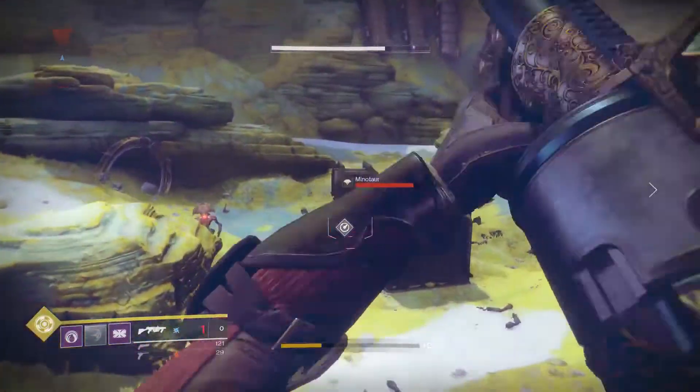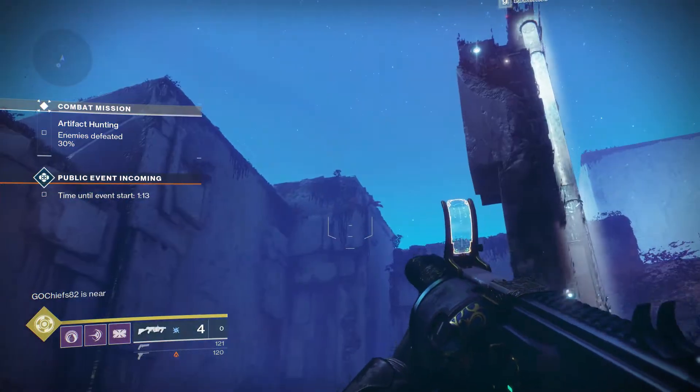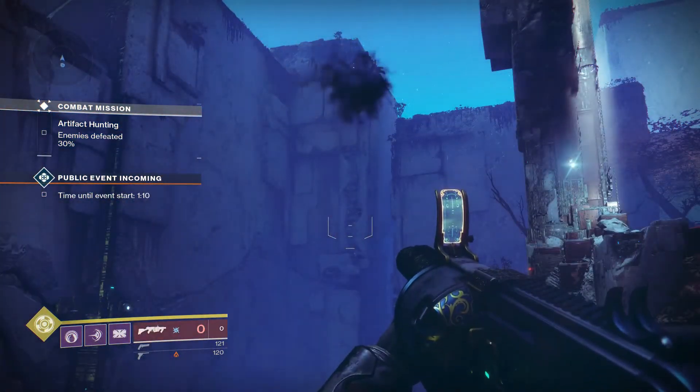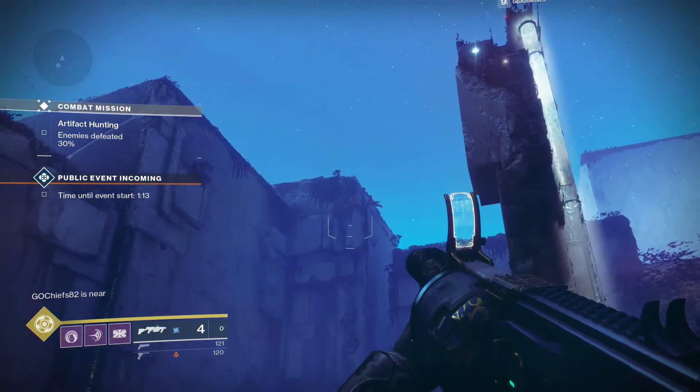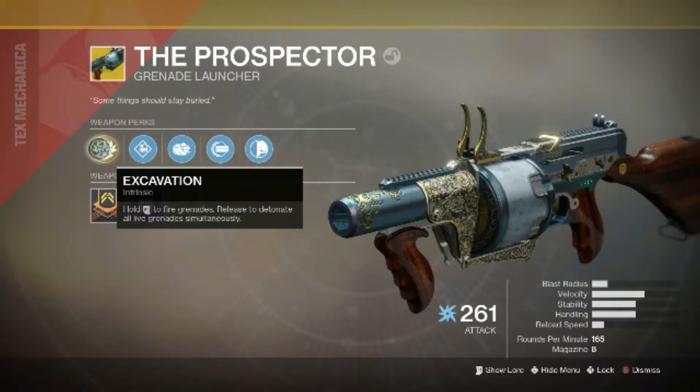We've got a magazine of 8. Now let's check out its perk. The main perk the Prospector has is Excavation. When you hold the right trigger, you shoot all your grenades out, then you release it to detonate all live grenades simultaneously. I'll show you a clip of that right now. You basically hold as many as you want to shoot out — it holds 8. If you shoot all 8 into the air or into the ground and they don't hit an enemy, the grenade won't explode, so you can shoot them all out. This is probably good for a boss — you arc them in, then let go and they all explode at the same time, doing a lot of damage. Just make sure they're not going to hit anything before that, because when they hit something, they blow up immediately.